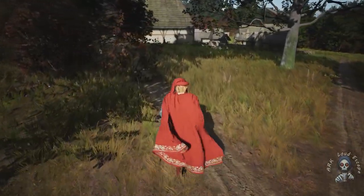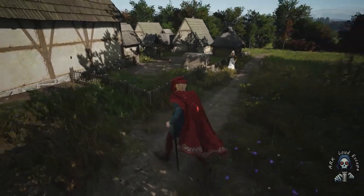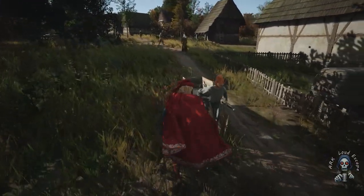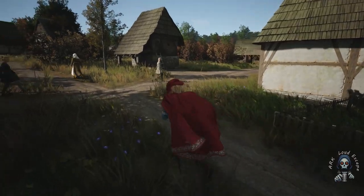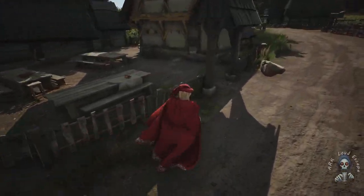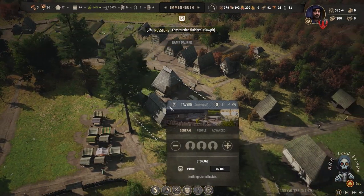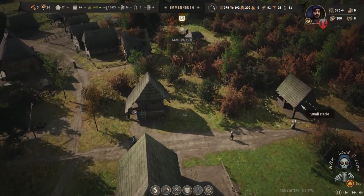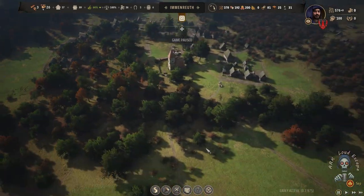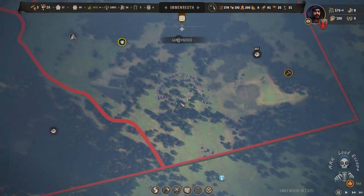We built the church and near the church and the market we built the storage. After the storage is housing with some basic equipment and things. I believe we have a huge housing area. This one is mostly a caravan — I think it's not active until now. It is a caravan, yes, but we don't have any goods there. There's some housing, storage, and a stable. We built our town in a cycle — as shown here, it cycles in a big cycle.